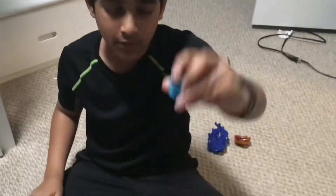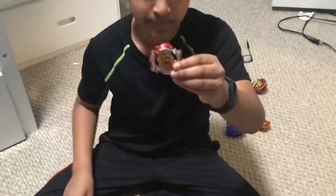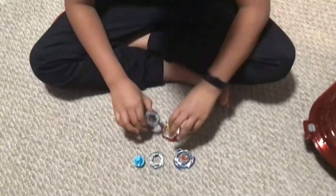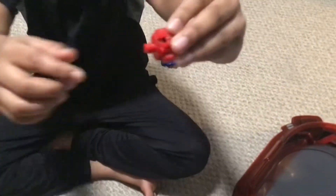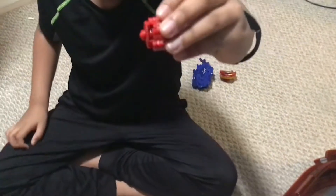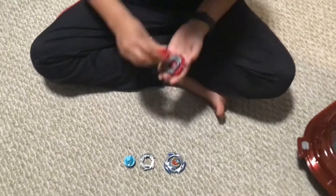Then we've got Z Achilles, which is a balance type. We've got 11, which looks pretty shiny, and we've got Extend Plus. So we've got slingshock mode and normal mode. That's all the base parts — let's put them together and test them on the categories.